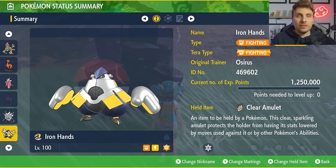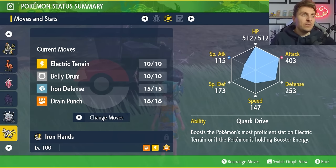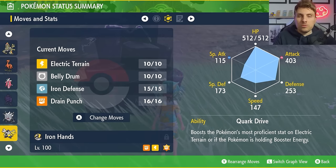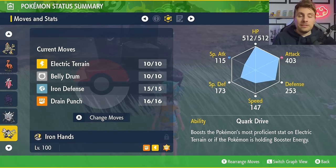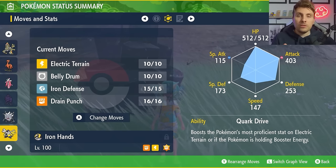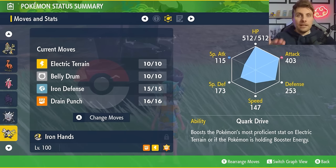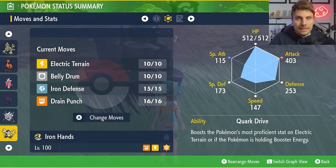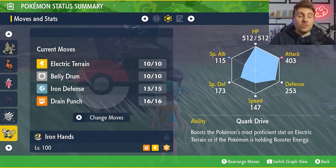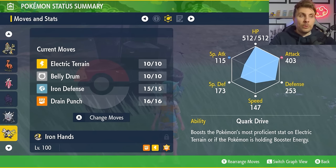The moveset is Electric Terrain, Iron Defense, and Belly Drum. Electric Terrain is important because it activates the Quark Drive ability to give you an Attack boost, and it also grants immunity to Yawn so you can't be put to sleep as long as Electric Terrain is on the field. Iron Defense gives stability against Last Resort. And with Belly Drum — after Terastallizing — you can maximize your Attack stat and then utilize Drain Punch for recovery.